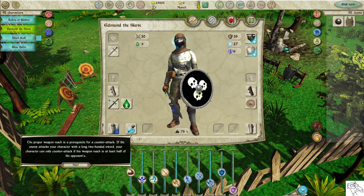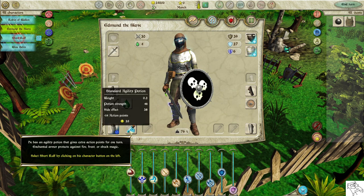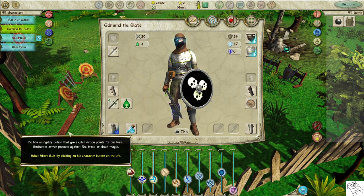Replace the small buckler shield with the heavier round shield. The proper weapon reach is a prerequisite for a counterattack. If the enemy attacks your character with a long, two-handed sword, your character can only counterattack if their weapon reach is at least half of the opponent's. He has an agility potion that gives extra action points for one turn. Enchanted armor protects against fire, frost, or shock magic.